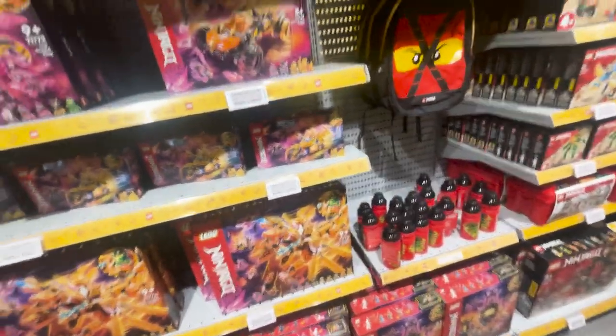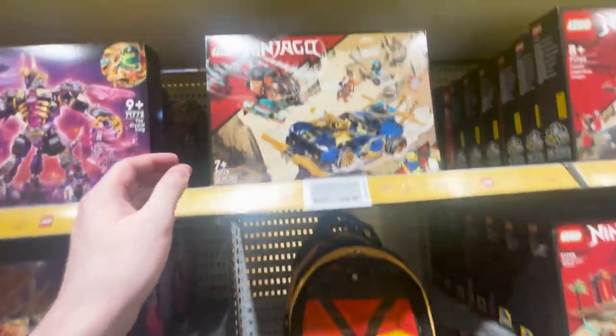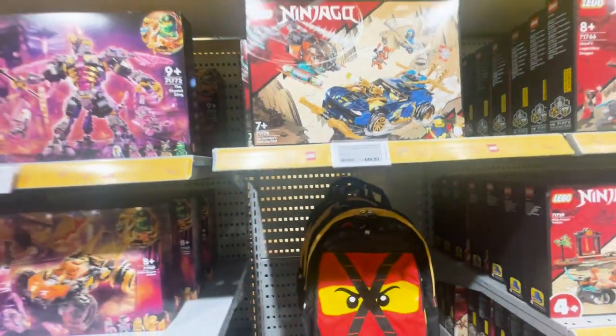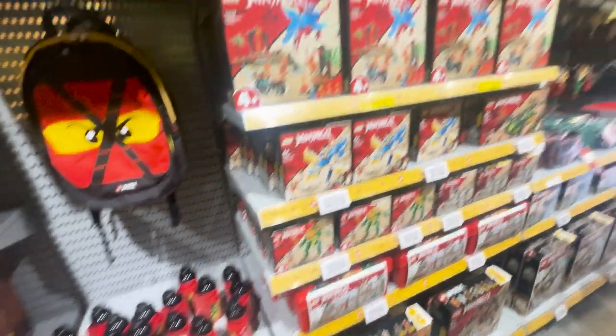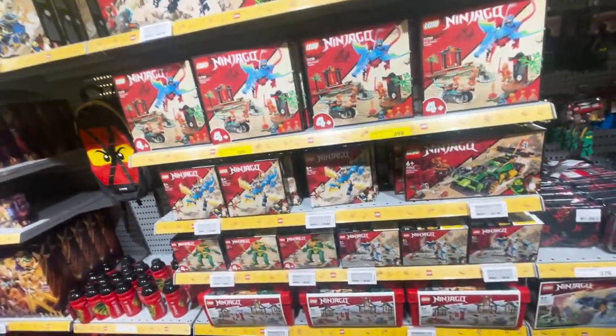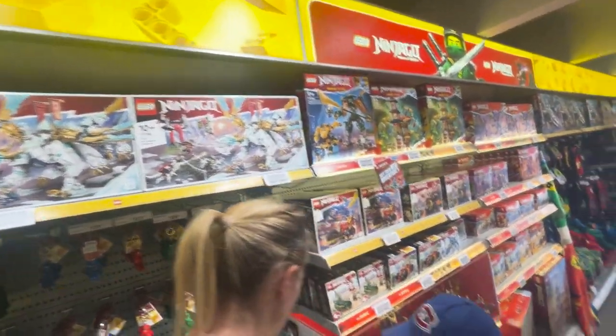Ninjago — even though it's an incredible theme for LEGO, Ninjago doesn't really interest me these days. There's some great box art designs, there's this cartoony effect on here, but I'm not interested in the story and the ninja theme doesn't really interest me at all.